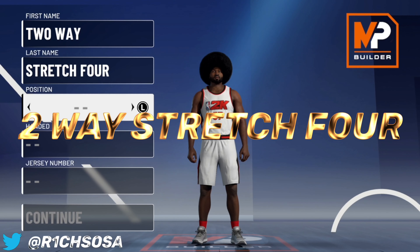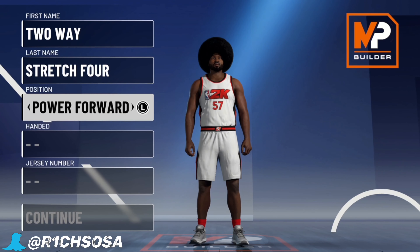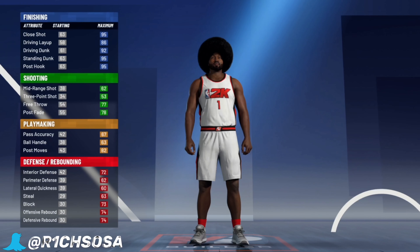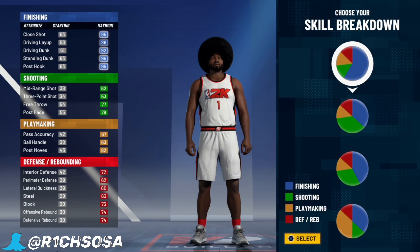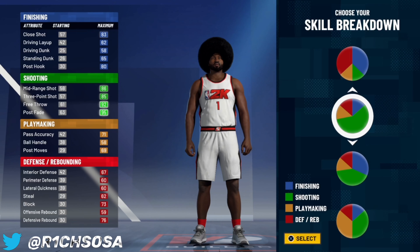But let's get right into this video. The build I'm gonna be bringing y'all is gonna be the two-way stretch four. Now let's get right into the making. The position we are gonna pick is going to be the power forward — this is a stretch four, so we're gonna pick the four position. I'm telling y'all this build is definitely gonna be useful depending on the type of player that you are.